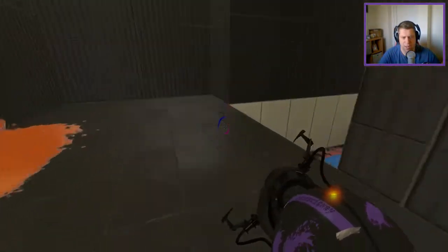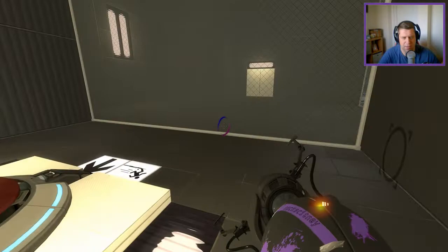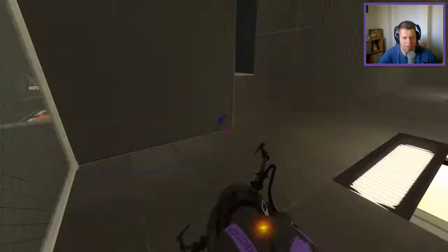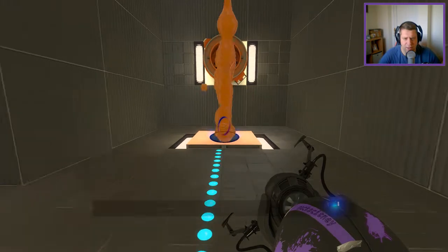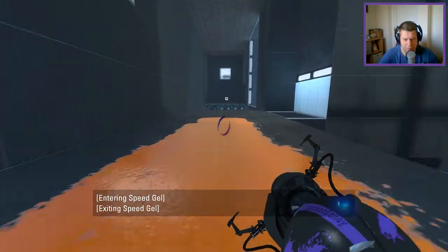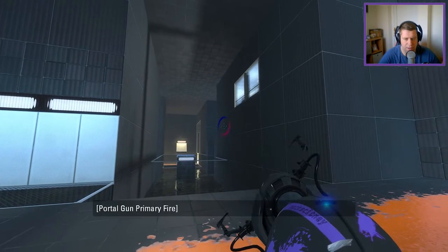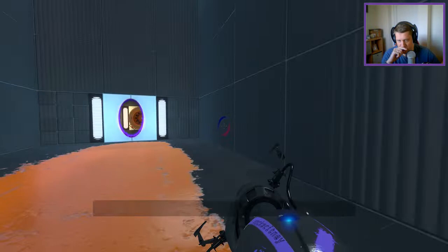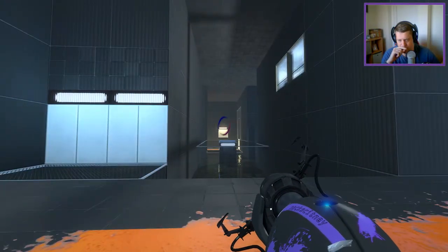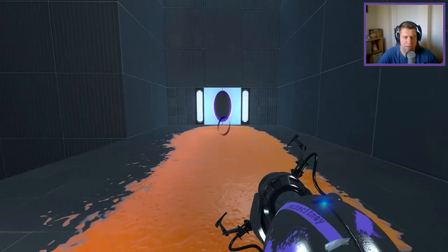Everybody loves the 720 no-scope. So now we go across here. We can bounce back over to here. I can see where the name is coming from right now — the marathon. So now we have this. What do I need from here to there? It's going to need to bounce across, so I need to get back up to here while keeping a portal on here. Oh, that's pretty easy — massively overthinking that.